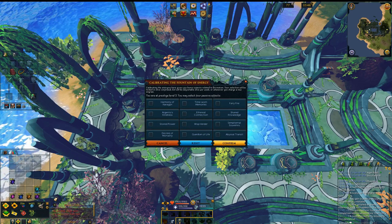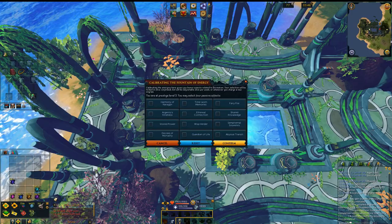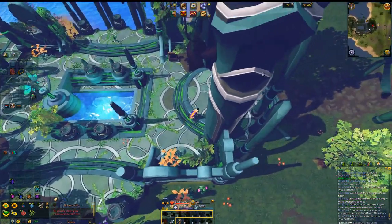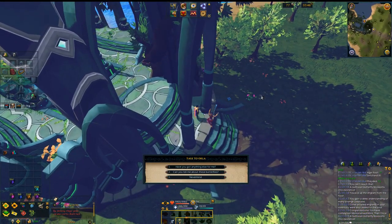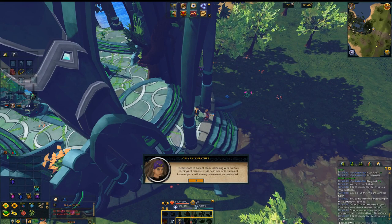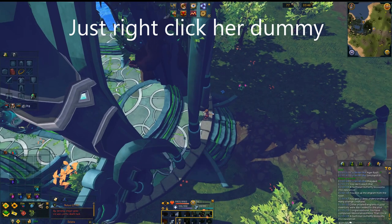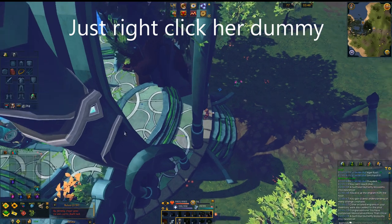Once you're finished up with it, you can turn these memory strands into Orla somehow — as far as what I was reading. You can do that at any time past the first prestige. Apparently you can also turn these in for divination experience — we'll figure out exactly how to do that in the future.